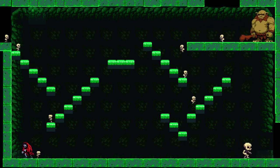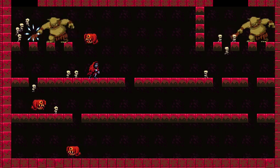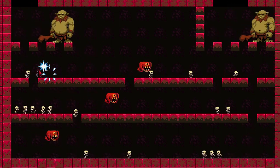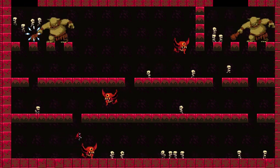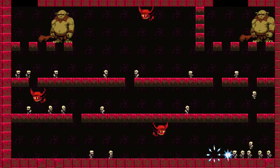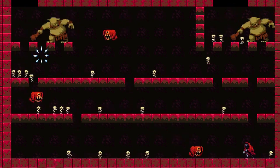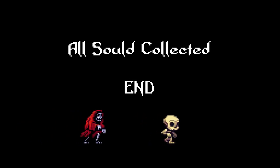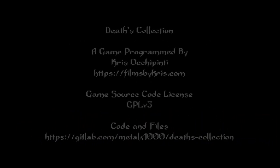Jumping three more levels, I add another enemy that doesn't actually hurt you — he just shrinks you, which allows you to get through smaller holes. You're shrunk for a number of seconds, and if you want to get back up through the hole, you have to get shrunk again. Once you beat the 19th level, you're greeted with a simple end screen showing you've collected all the souls, and then it goes into the credits and back to the title screen.